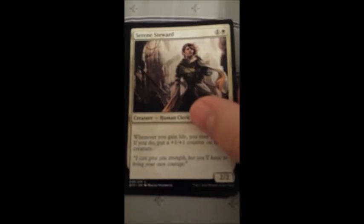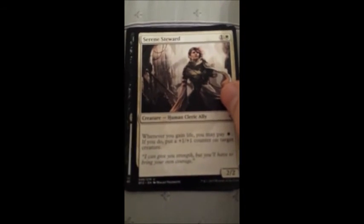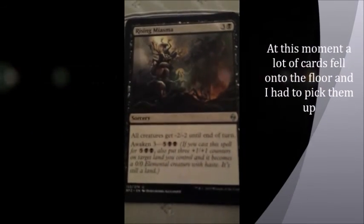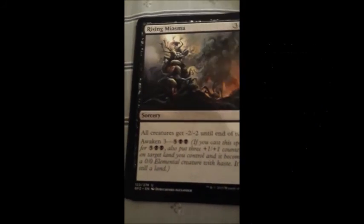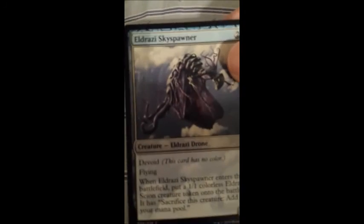We have our Mortary Myrrh. Serene Steward — when you gain life, you may pay white; if you do, put a 1-1 counter on target creature. Rising Miasmo — all creatures get minus two, minus two until the end of turn. Waken three. Royal Spout. Blight Herder. Island and Core Ally. And that card earlier that fell was Eldrazi Sky Spawner — it's devoid and has flying, which is cool.